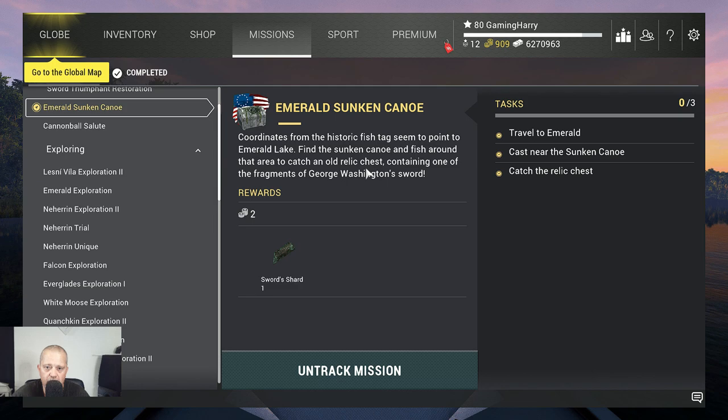Alright guys, here we are again - Emerald sunken canoe, Fourth of July part. What do we need to do? Travel to Emerald, cast near the sunken canoe, and cast the relic chest. We will get a sword shard - that's a part of the sword. Difficult word for me because I'm not English, but I speak English.